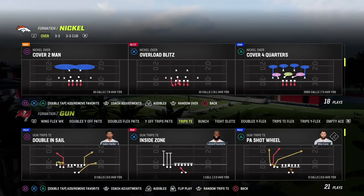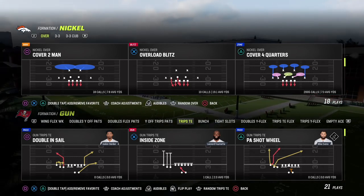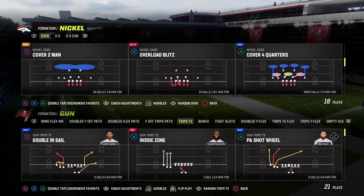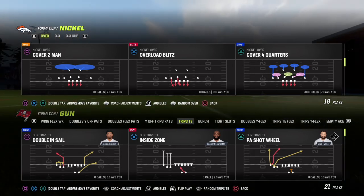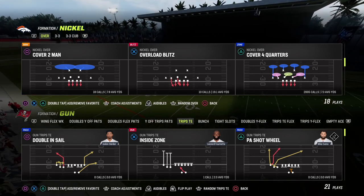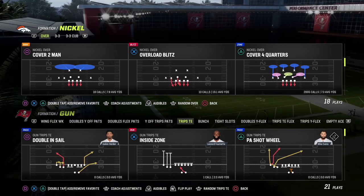Be aware that some people may be running cover four quarters but it doesn't seem like anyone's trailing. That could mean they actually have zone drops on and they're just running cover four drop. So you might actually be playing cover four drop but think you're playing cover four quarters because your opponent disguised his coverage that way. Just keep that in mind.